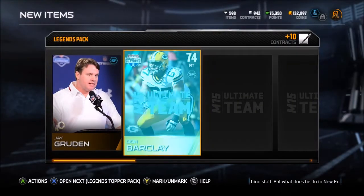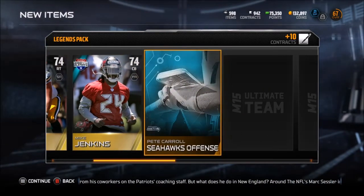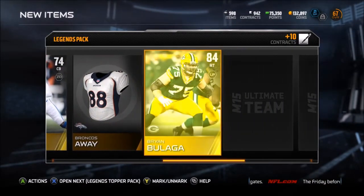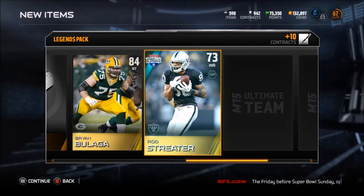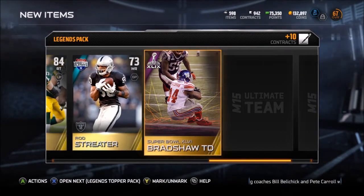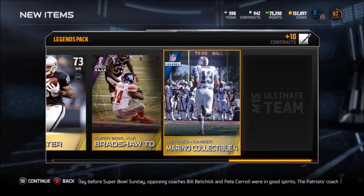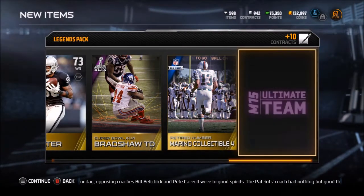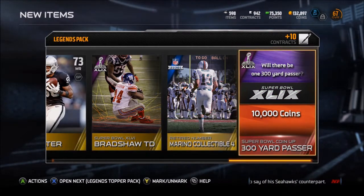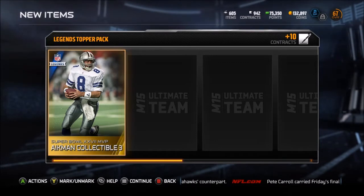Some interesting packs so far. Jay Gruden, Don Barclay, Mike Jenkins corner. Seahawks offense - pretty good playbook, I like that book. Darius Butler, Broncos away. Brian Balaga right tackle - getting a lot of beef on the offensive line. Rod Streeter road to the playoffs. Super Bowl Bradshaw touchdown coin-up - I think I already have that one, funny picture though. Retired number Marino collectible - nice. Super Bowl coin-up 300-yard passer. And the legends topper pack - Super Bowl MVP Aikman!